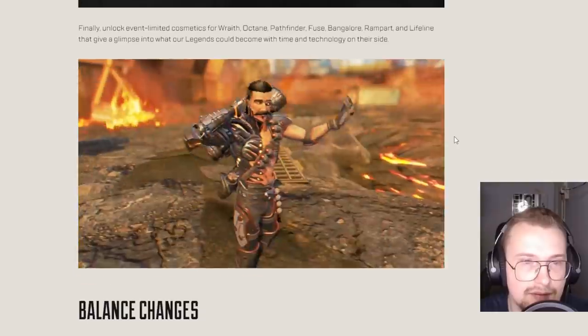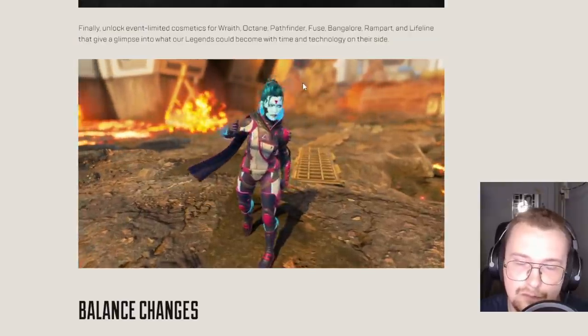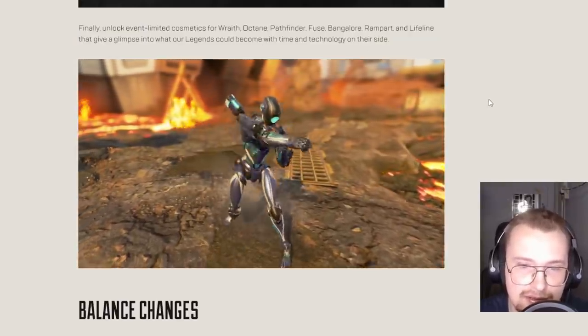This Lost Treasures Revenant skin is back, Gibraltar skin is back, Watson and Caustic skin, as well as the Whitelisted Crypto skin, are back. Event limited cosmetics — really cool legendary skins. I like that Wraith skin for sure.